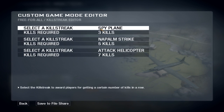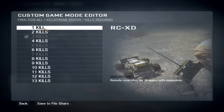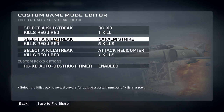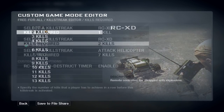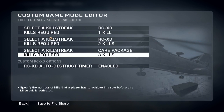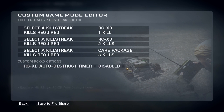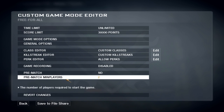Go to the killstreak editor. Set the first killstreak to RCXD at one kill, and the second killstreak to RCXD at two kills. The third can be a care package or whatever at three kills. It's important to disable the timer, or the car will explode after a certain time.